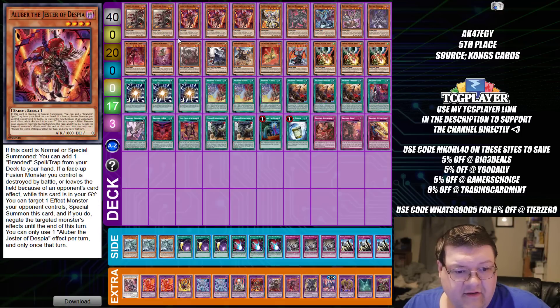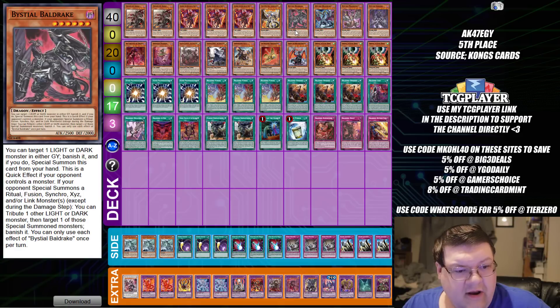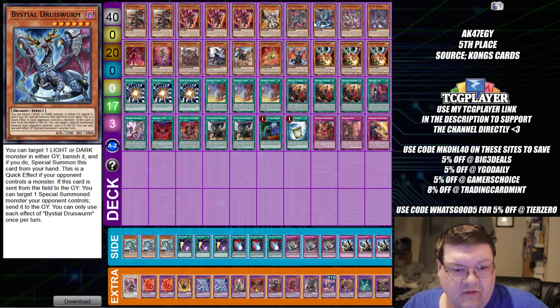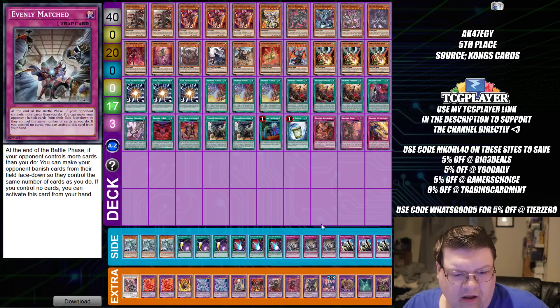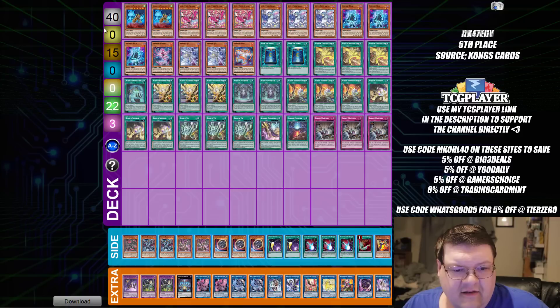Next up, we have our first Despia list. Hello, Triple Super Polymerization — really glad I could fuse with my opponent's monsters today. We're on the Bystial lineup — playing Baldrake, Druiswurm, Magnamhut, Lubellion, the whole squad is here. We're also focusing on only two Fallen of Albaz, which is kind of interesting. We have Evenly Matched in here as well. Some people might think the lineup is a little out of place, but I guess.